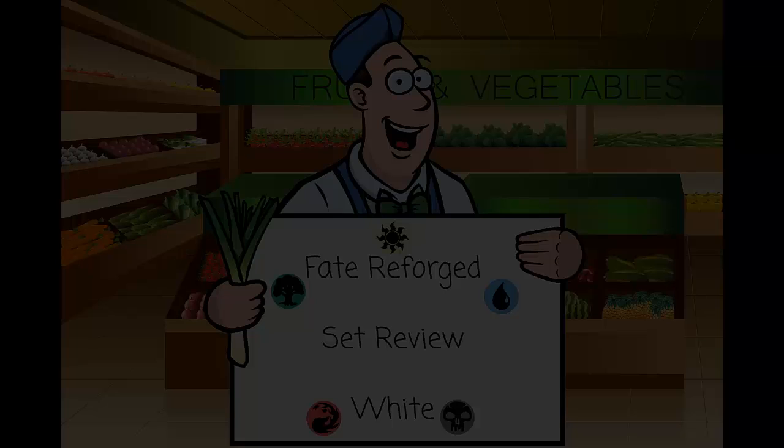Enough with disclaimers — we're going to jump into the actual review. Today we're starting with white, and it's not going to be split into commons, non-commons, and rares. It's just going to be alphabetical order, starting with Abzan Advantage and ending with Wordscale Dragon. I'm going to read out the card, and you'll see the card up on screen so you can keep reading it while I talk about it.